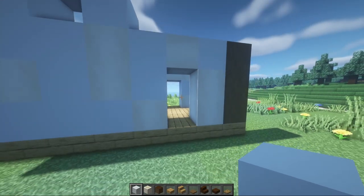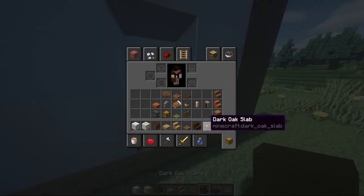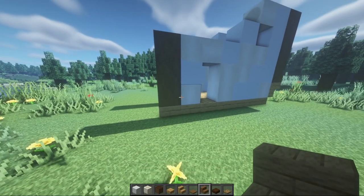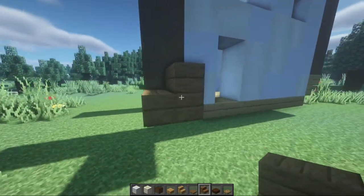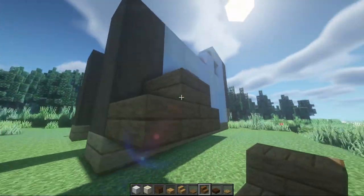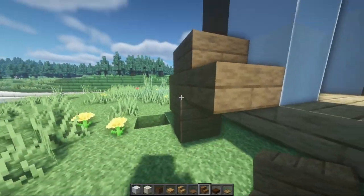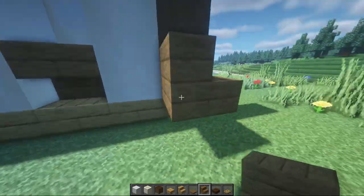Except instead of a doorway over here, you're actually just going to have an upside-down stair like so. Next we are going to build the wheels. Starting with the front wheels, do spruce stairs — two back to back sitting straight up, and then going underneath two back to back upside down, forming a little bit of a circle. Do the same on the other side.